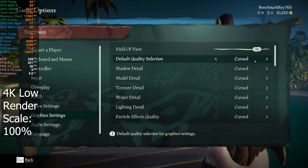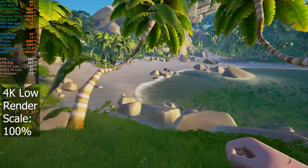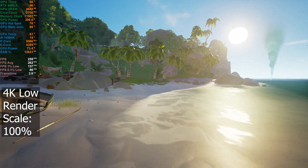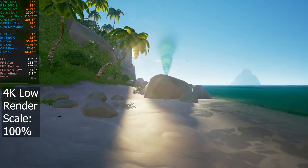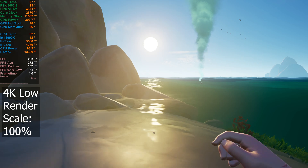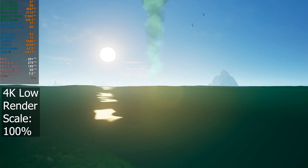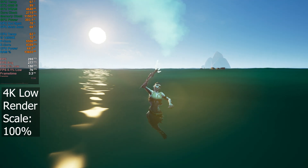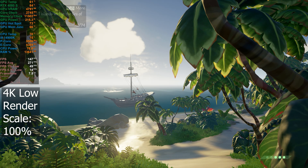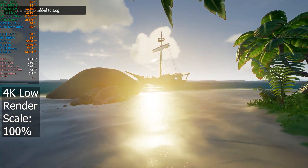I'm going to now test with all graphics settings set to their lowest — so everything's set to Cursed. Immediately you can tell the difference: this looks nowhere near as good. But we are breaking 250 FPS, even 270-280 — almost 280. That is a huge difference: about 100 FPS increase by switching from max settings to low. Not that you need 300 FPS on this game, but interesting to see. My ship just completely disappeared from where I had it anchored — not sure if that's something to do with the server.